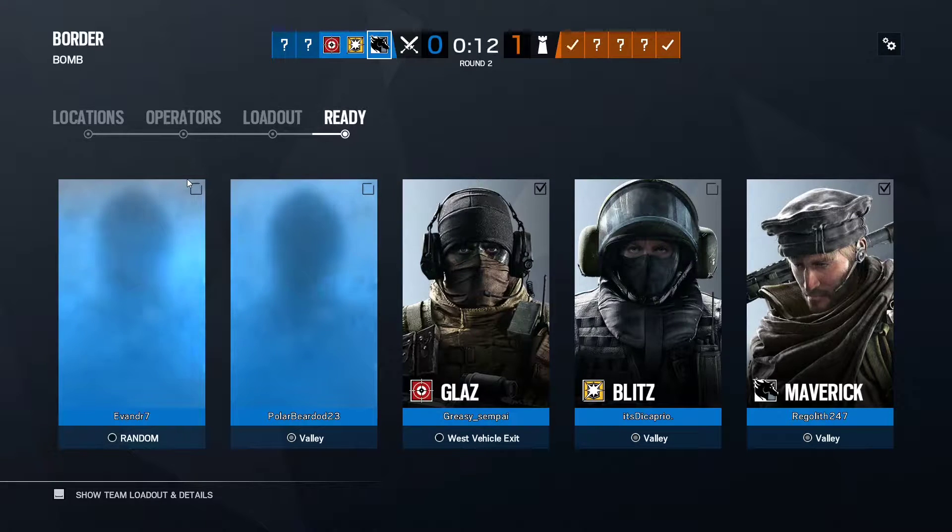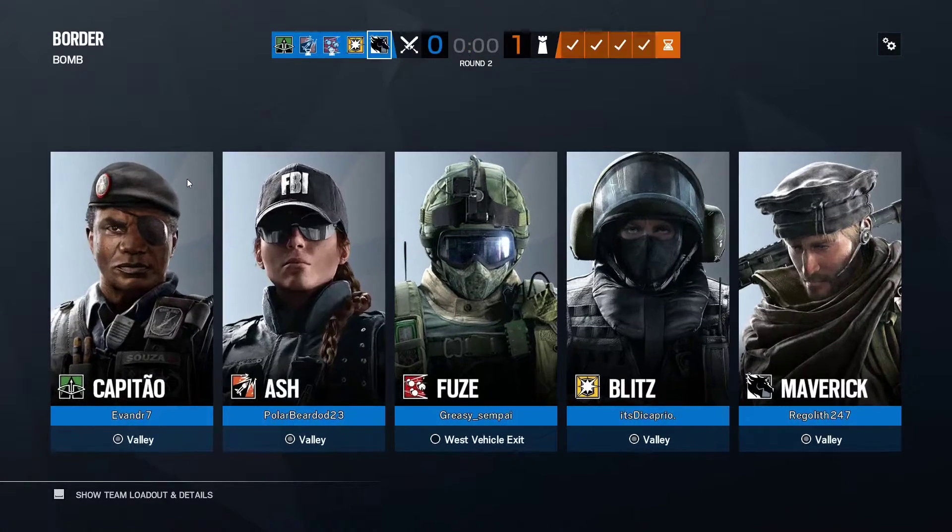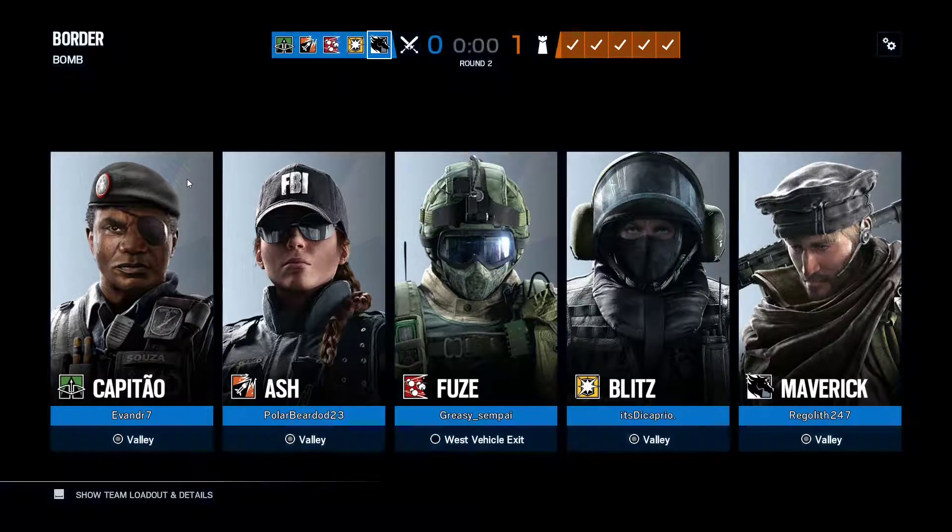The thing about Maverick is that he's a highly versatile operator. He's got a lot of power and a lot of potential, but he is definitely more involved to use his gadget than, say, Thermite or Hibana. I would say Thermite is the most idiot-proof hard-breaching tool. Hibana's in the middle, and then Maverick is the most difficult to use for the simple fact that you've got to manually cut the holes and stuff.